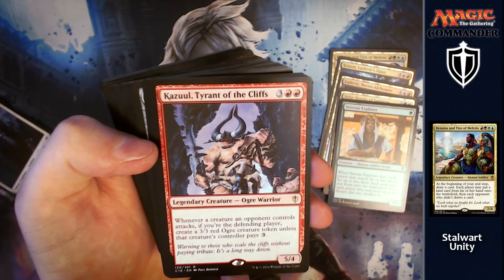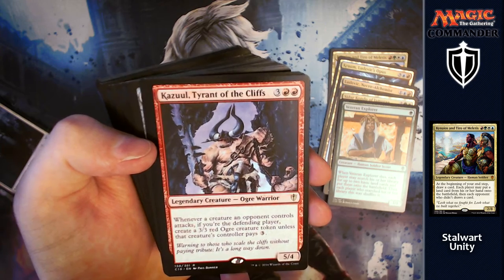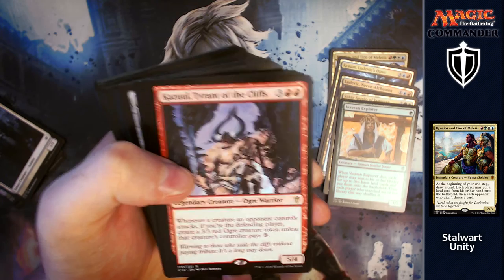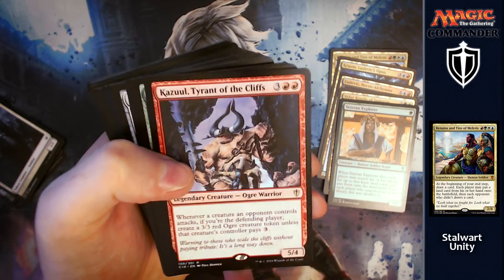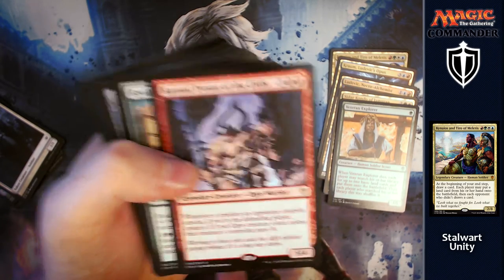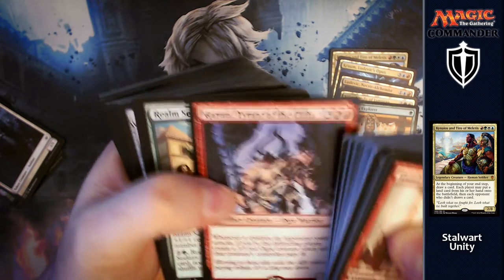Kazuul, Tyrant of the Cliffs: for three and two reds, you've got a 5/4. Whenever a creature an opponent controls attacks and you're the defending player, create a 3/3 Ogre unless that opponent pays three — you're taxing them to attack you again. If he's out, you're just going to make yourself a nice little army of chump blockers, and after a few times you'll end up with an army of 3/3s to finish someone off.